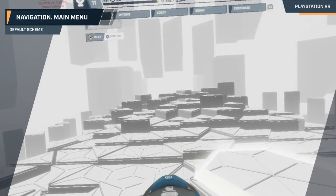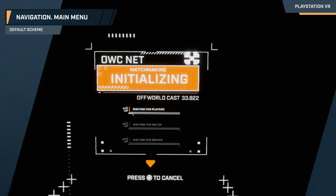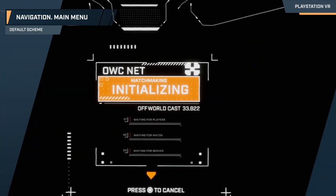Just hold down the square button to enter matchmaking. As your HUD boots up, you'll see our connecting screen, and once connected, you'll materialize in-game.